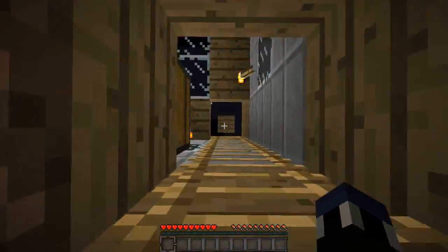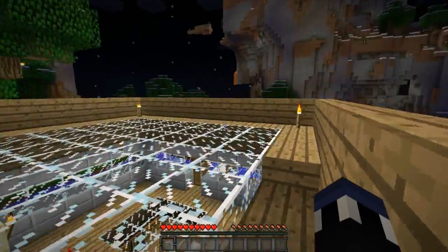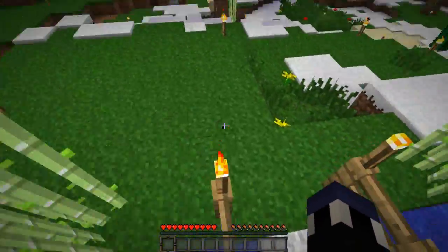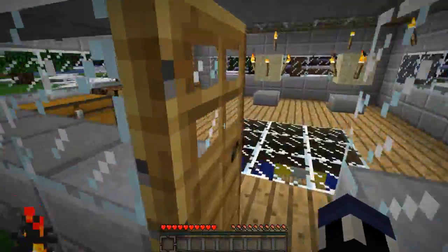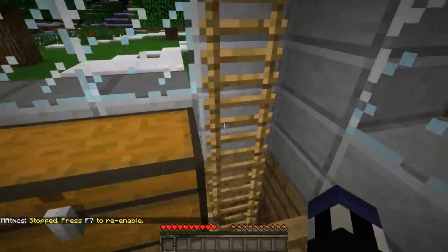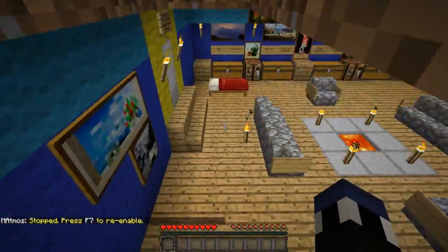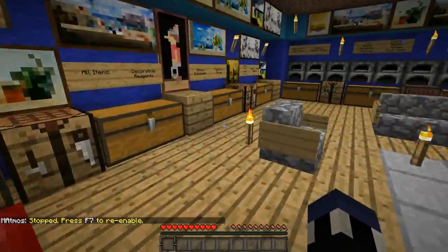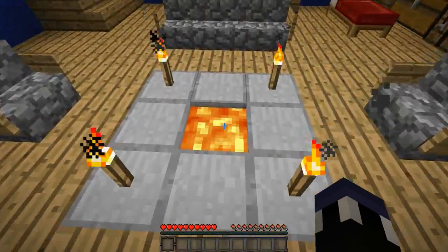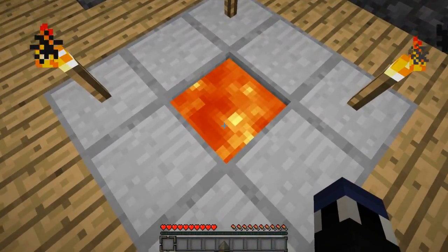I should have never attacked that zombie pigman. Anyway guys, that's pretty much everything I wanted to show off in this video. With the customizations in place, it allows you to turn the whole sound pack on and off just by hitting the F7 key and adjusting the volume by holding it. I really feel that this is a good addition to Minecraft as a whole, and I really think it's something you guys should check out. Oh, and when you get set on fire you get an additional sound effect as well.